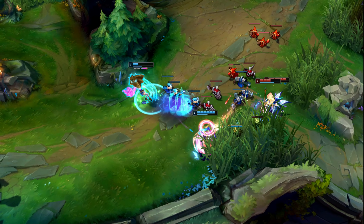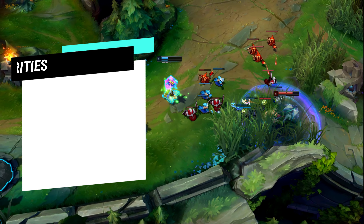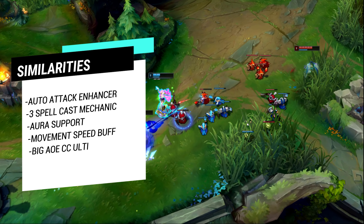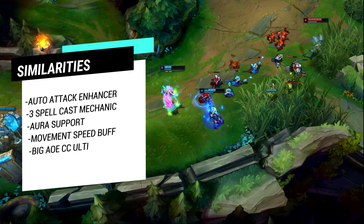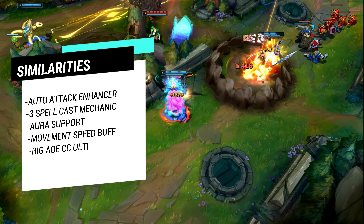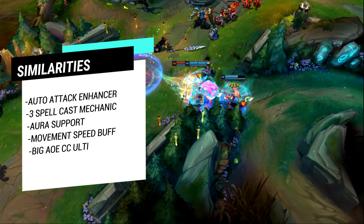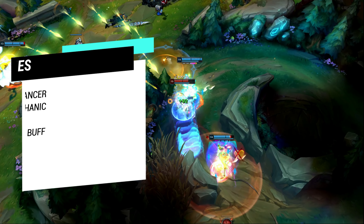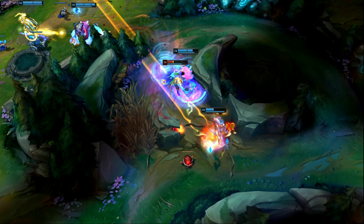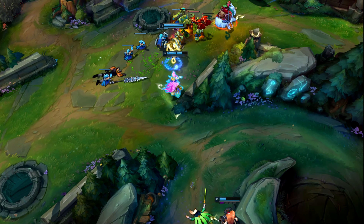Let's start with exactly what's so similar between Sona and Serafine in their kit. Both champions have passives that enhance auto attacks, they both have an AoE shield and heal, a movement speed buff, and a big AoE CC as their ultimate. Both of their kits also provide a bonus on their 3rd spell cast. Now if you look at this list, these two champions have a ton in common — and you'd honestly be right. These champions ARE similar in design, but everything changes once it comes to actually using them.